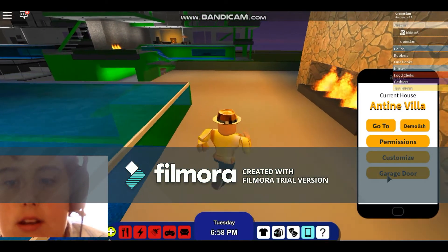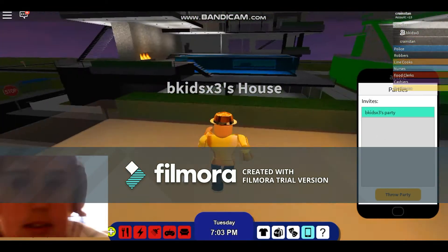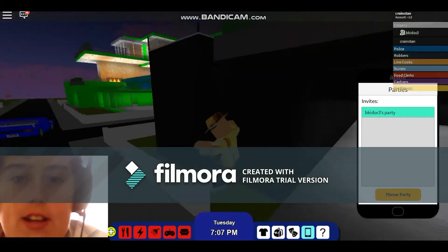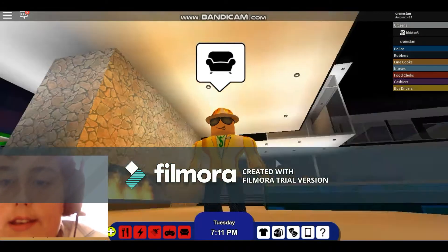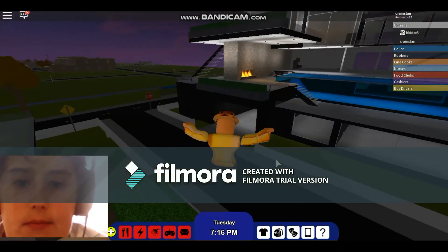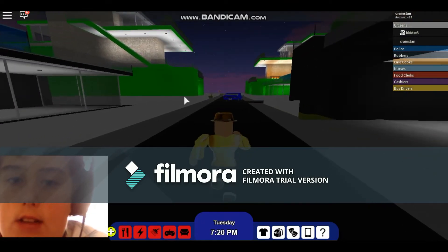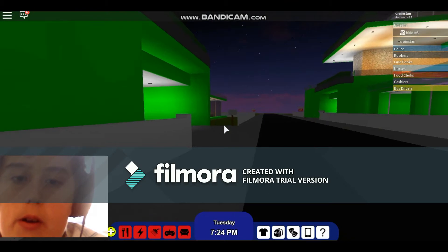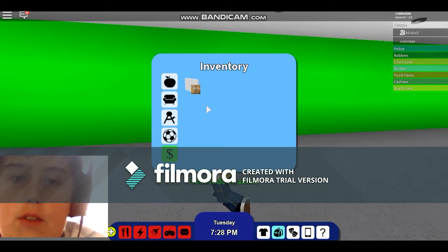It looks like I've been invited to my sister's party. My brother's trying to get a chest. I'm going up here — is it a good party? No, it's not a good party. So now I just need to go to my normal house. Yeah, it's this one — I can tell because it's not destroyed. Then go to inventory.